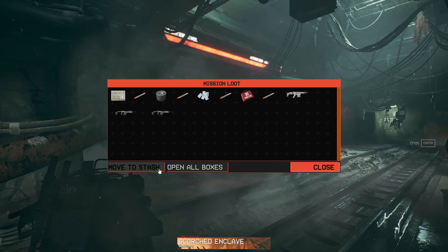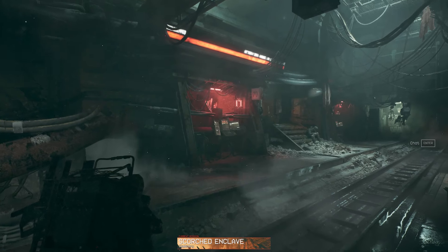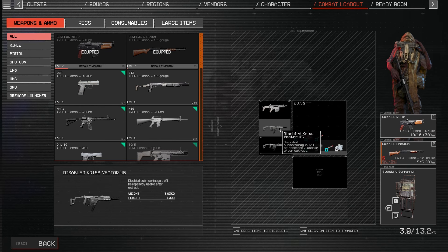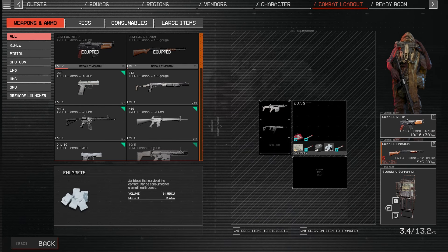Instead, move everything out manually, keep the disabled weapons, and then head back inside for another mission. You find the destroyed weapon, extract with it, re-equip the destroyed weapon, extract again, and then they become disabled.